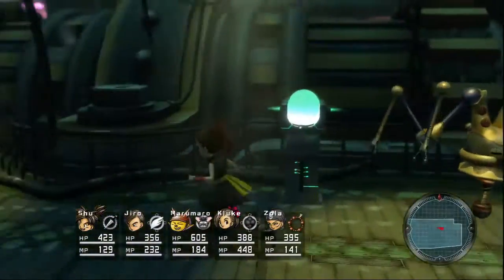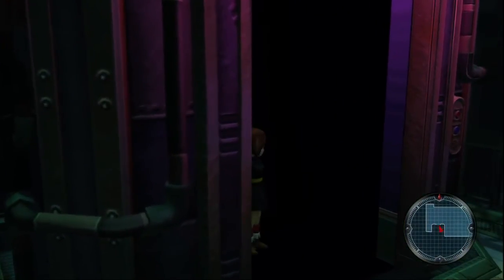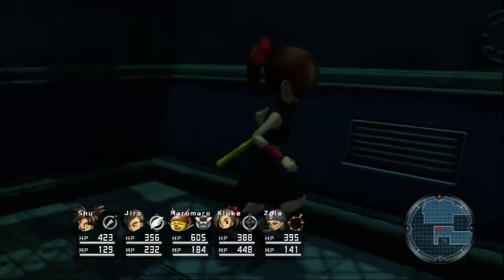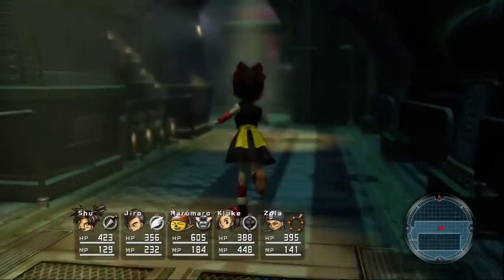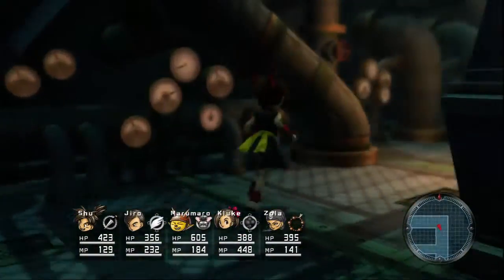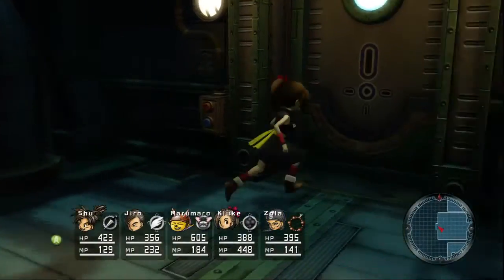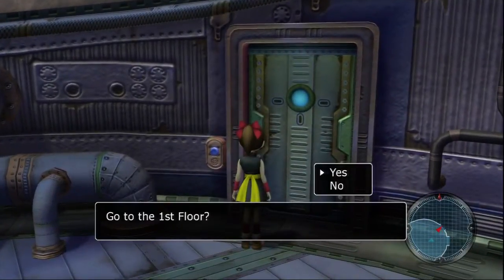Let's see, the barrier should be around here somewhere. I think it's on the first or second floor, I don't think it's on the third floor. No, this isn't where I'm trying to go — this takes us outside, right? Yeah. Actually, this will take us outside and that means we can just go to the first floor. There we go.